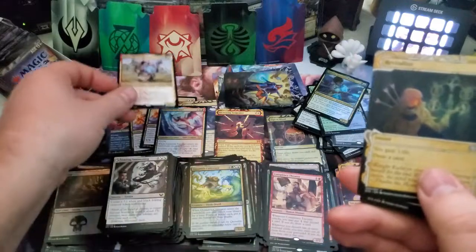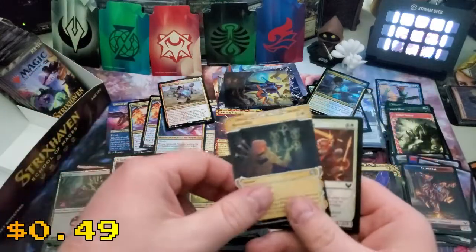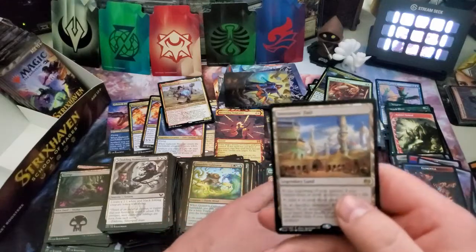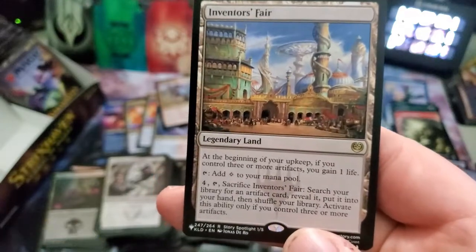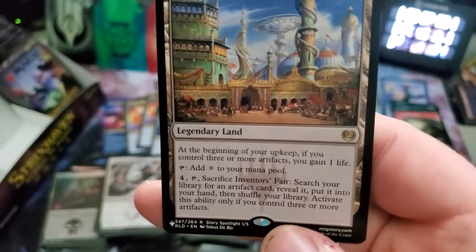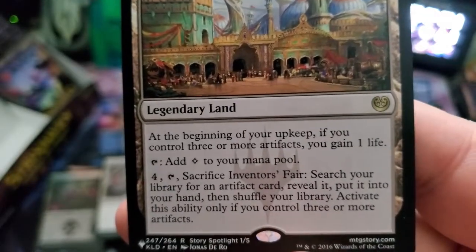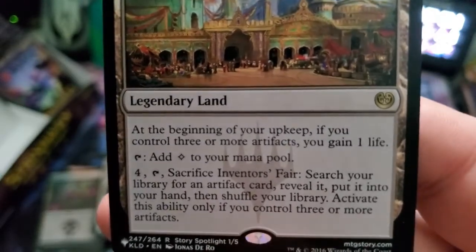That is mythic number seven so far! Revitalize looking beautiful as ever. And we got the Inventor's Fair from the list. 'At the beginning of your upkeep, if you control three or more artifacts, you gain one life. Tap: add one mana to your mana pool. Sacrifice: search your library for an artifact card, reveal it, put it into your hand, then shuffle your library. Activate only if you have three or more artifacts.' Pretty awesome!